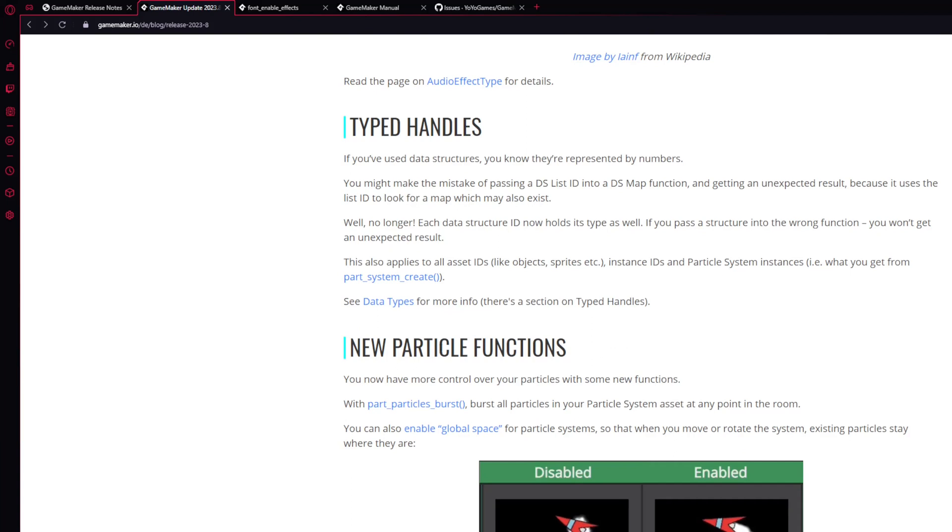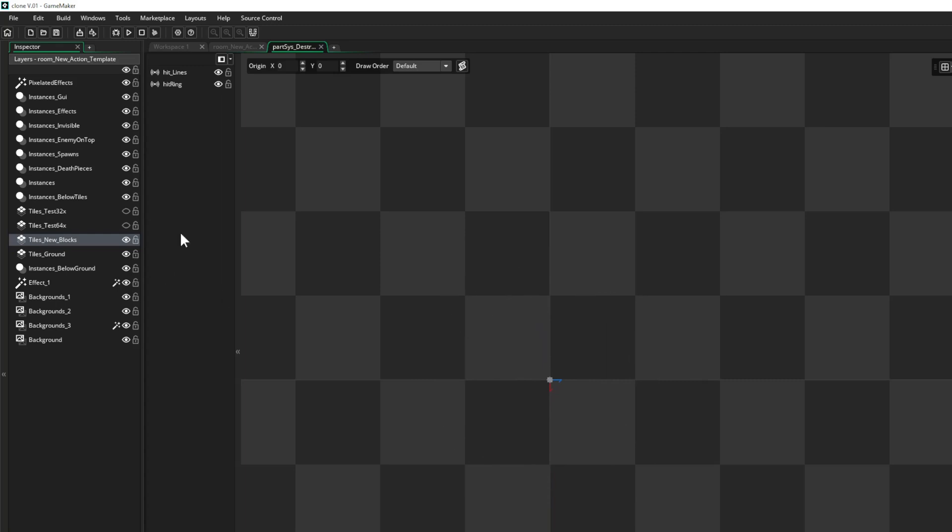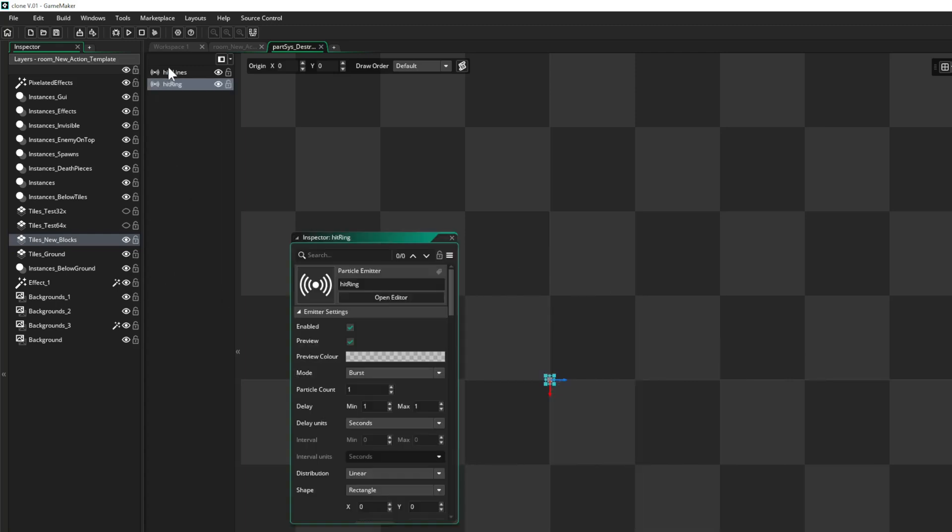A new sneaky little thing in particles that shouldn't be underestimated: you create your particle emitters and normally you would trigger them all at the same time, which is inconvenient. Now there's a new parameter called delay — set it to, say, two seconds and then the next ring comes later. You can stack these things and make really lovely-looking combinations, fine-tuning them more precisely. This makes the update mandatory for me, alongside the tile set collisions.